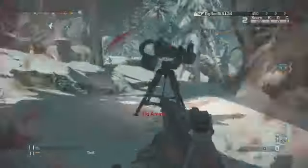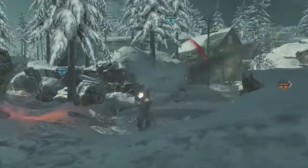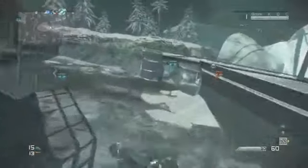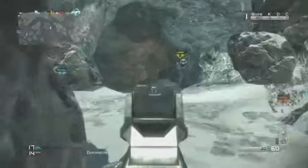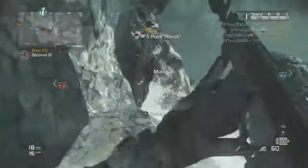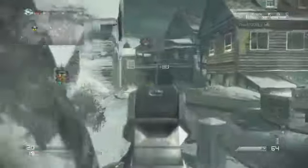This class is meant for long range situations — maps like Whiteout, as you're watching in the background, Stonehaven, Overlord, Siege, all the big maps in this game. This class will do really well on those. The last class setup video was meant for short range maps like Strike Zone and Warhawk. That is the best class setup in Call of Duty Ghosts at this point in time in my opinion, and I've proved it and backed it up.